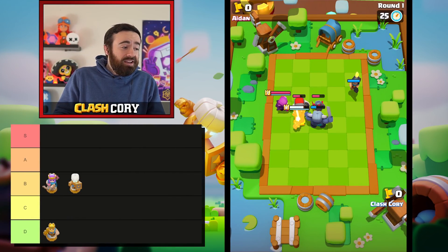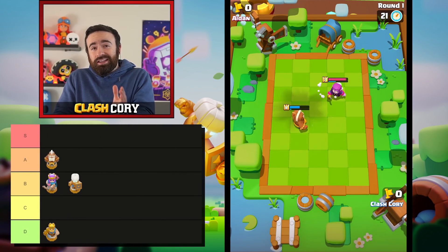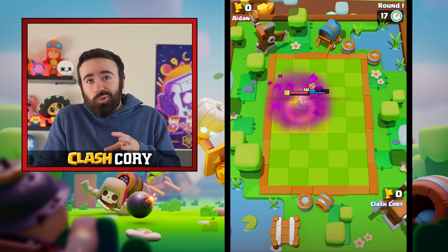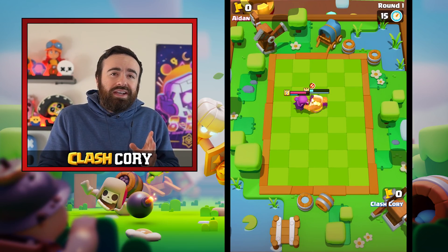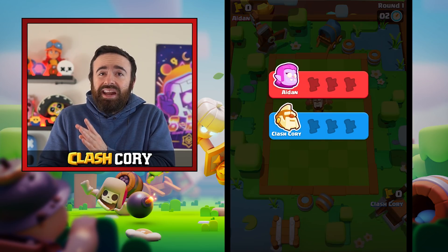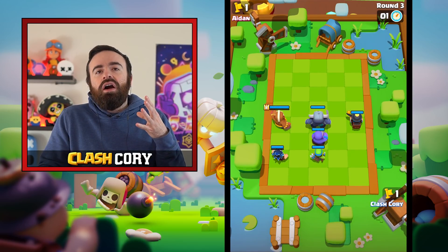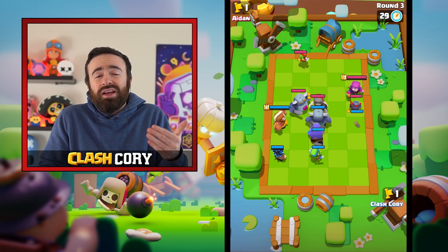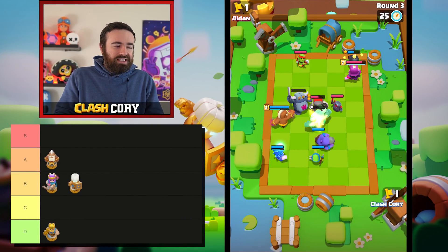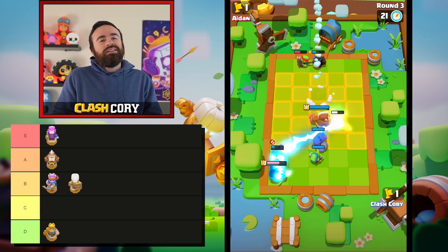The next best hero is the Monk — in A tier. The Monk is a really solid unit right now. Some of you might feel underwhelmed by the Monk, but trust me, once you get him to level 8 he has 21 health, and with that health not only can he deal really good damage with a stun, he can also survive and tank for the rest of your team. Another reason why the Monk is really good right now is he's a little bit of a counter to the best hero, which is the Countess.